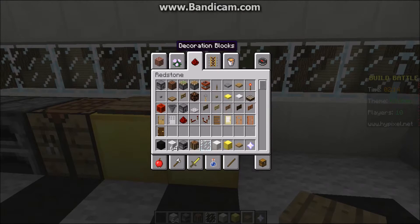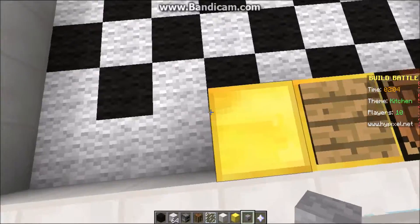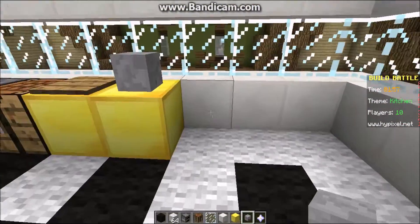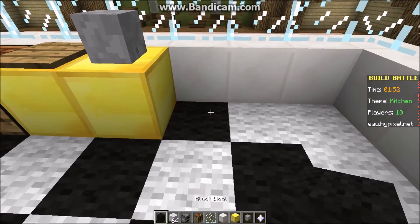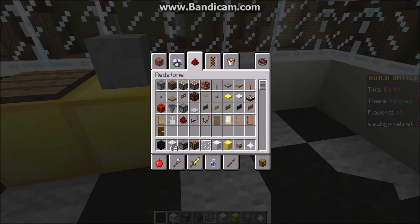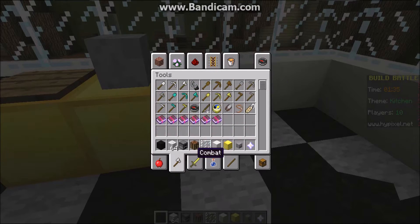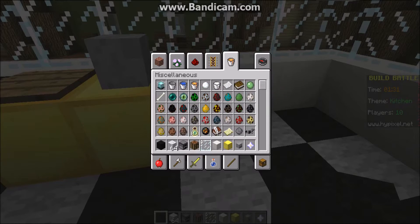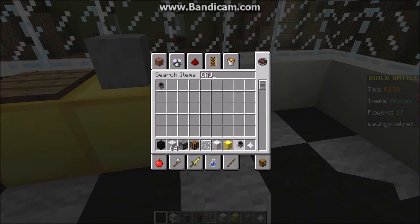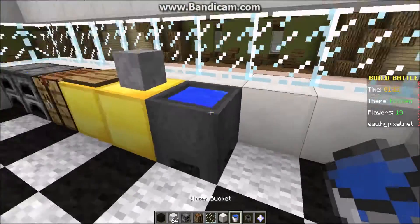Does anything look like a toaster of some kind? Anvils are too big. Maybe a skeleton skull could look like one if I face it this way — that could sort of be a toaster. We need a sink. I just realised I'm going to use a cauldron and they'll be able to see that. I always can never find cauldrons — I think it's in decoration. No, it's not there, it's got to be in something. There we go — it's in brewing. And there's our sink.